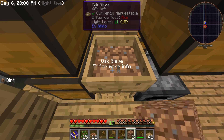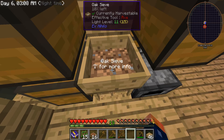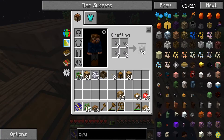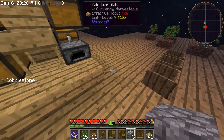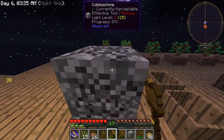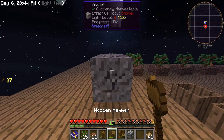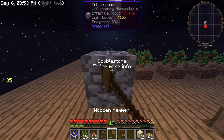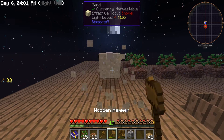In case you didn't catch my other episode on how to get a bucket and how to get started with infinite water, here's a simple way. You set your blocks down and you hit them with the hammer - they turn into gravel, then into sand, and then into dust. Dust is what you're going to use to get clay. You can also get flint by hitting the gravel over and over again.